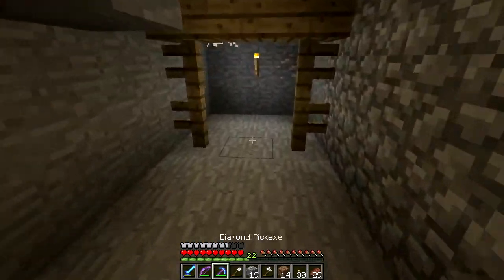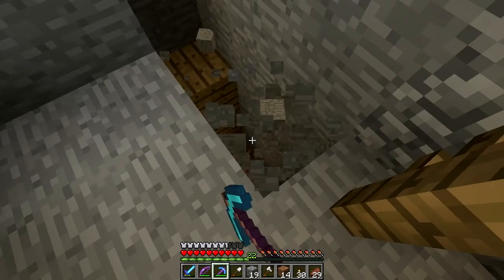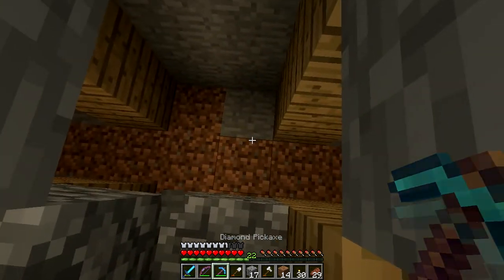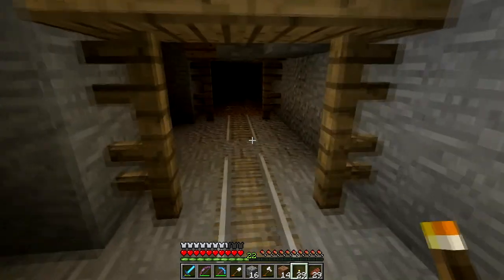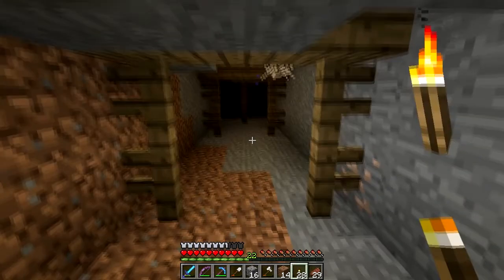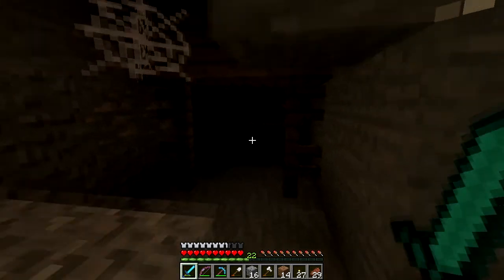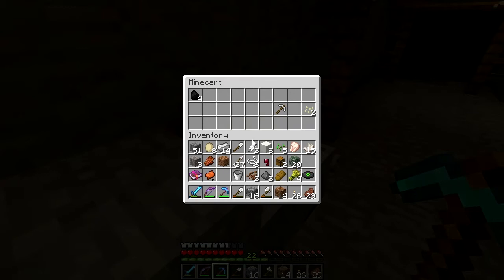Here we are — this is the abandoned mineshaft. I'm also going to talk about that real quick. These can be found throughout the land. They're great — they have boxes hidden throughout them. It's easy to get lost in them so be careful. There are mobs usually everywhere, but you can get tracks for free. They can have cave spider spawners in them as well. Oh yeah, there's a box — and that didn't take long!